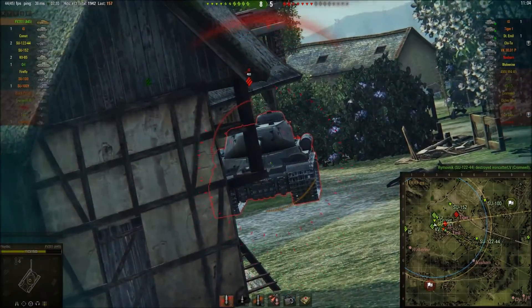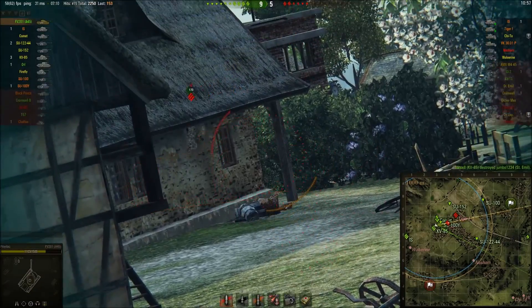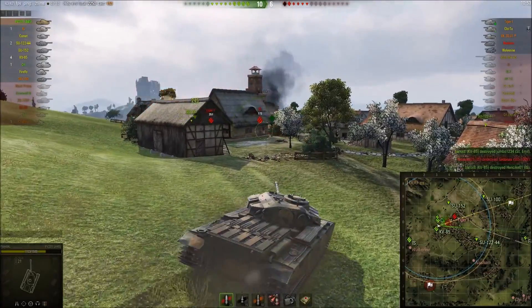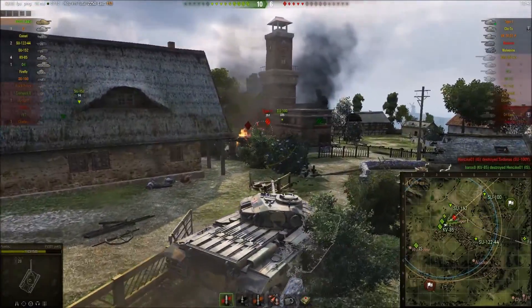We've got to put one into him — there's another IS in front. We should be able to chase him back with our rate of fire, knock out his driver or tracks. No, he's gone round the corner. We've got a Tiger over here as well. The team are absolutely stomping now — you see tanks getting damaged and disappearing, so you've got to be fast to get your shots in.